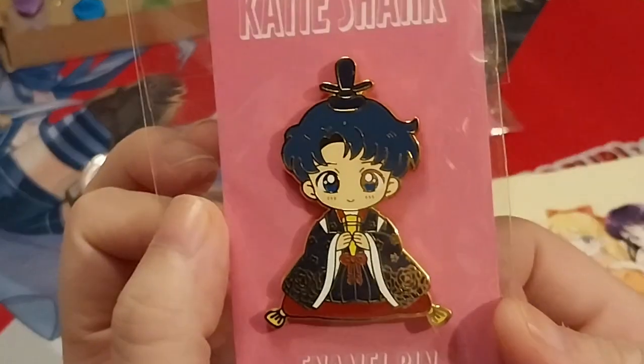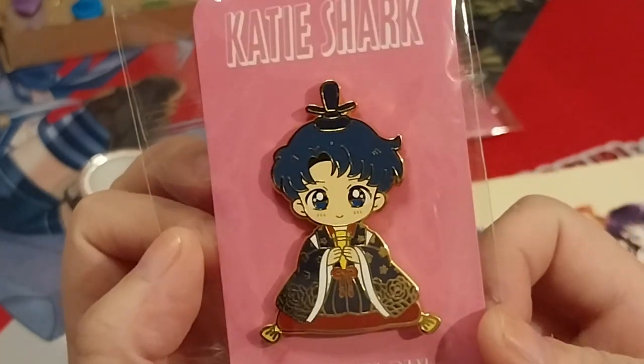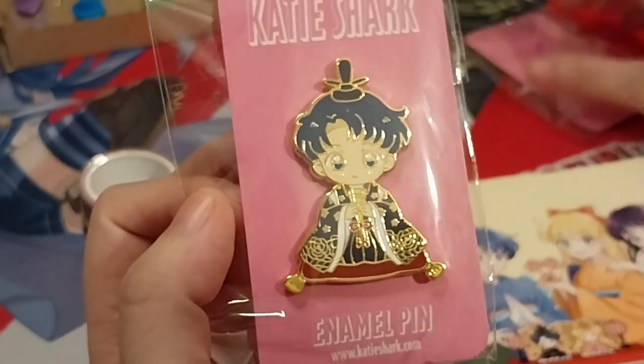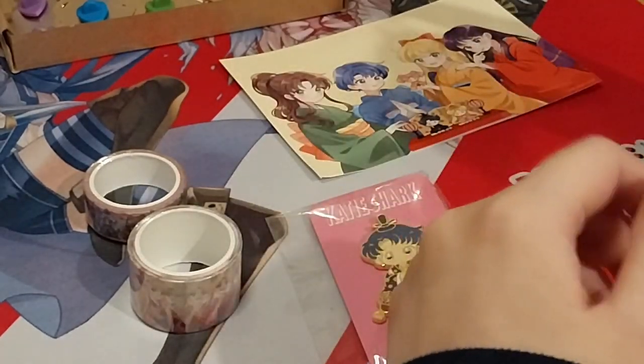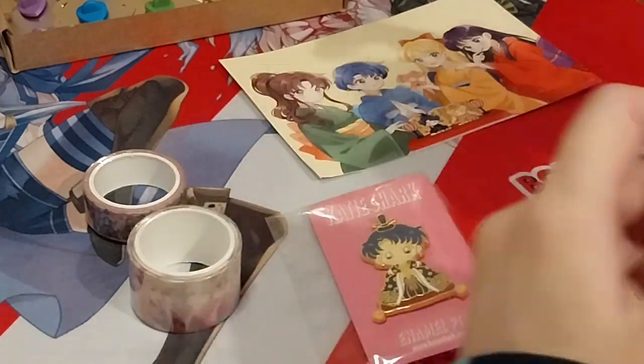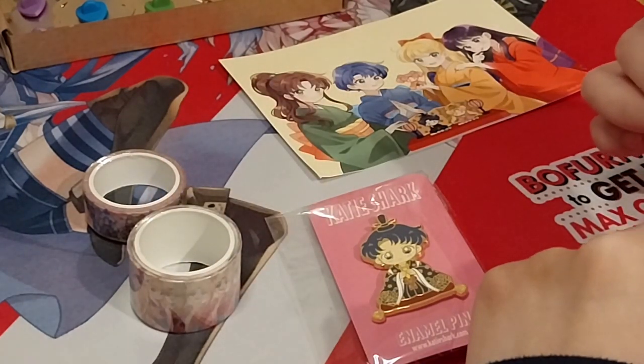Since I have them as figures, I couldn't resist getting them as pins too. This is a new queue. So this is... or Darian. Well, I guess another name — Prince of Earth. Tuxedo Mask. Well, it was another one of those.